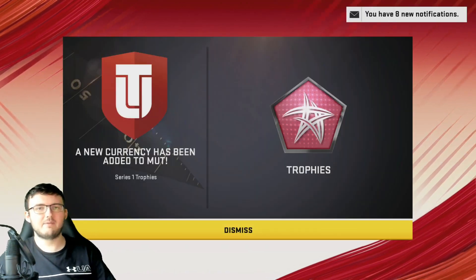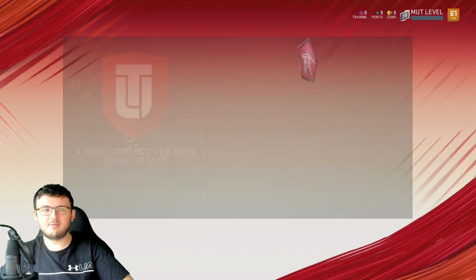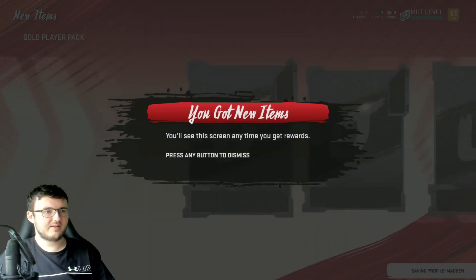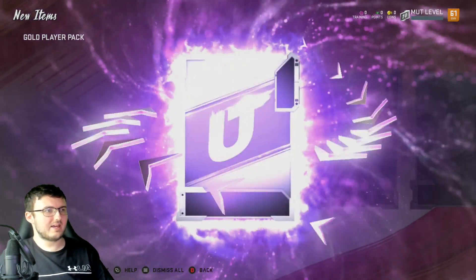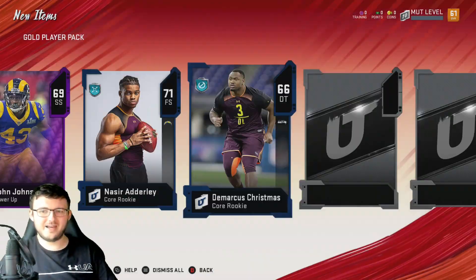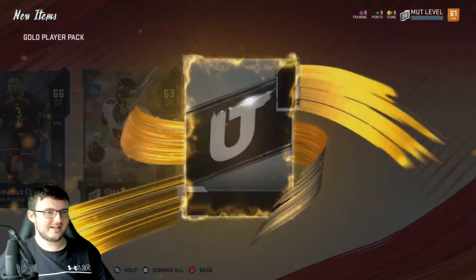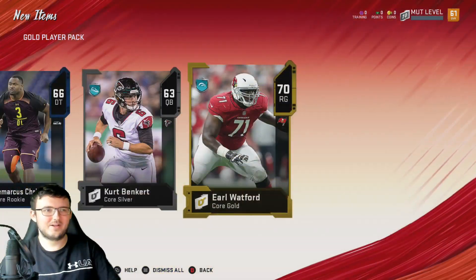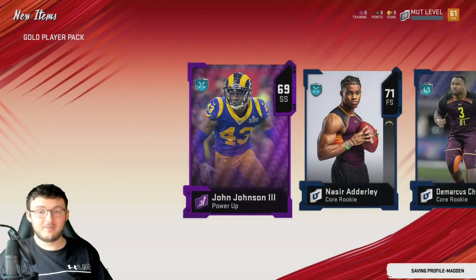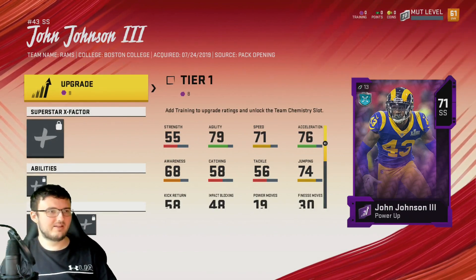Right here we have Level 10 starting off right away. Currency hasn't been added to MUT yet — Series 1 trophy. So obviously you guys already know that. We have the trophy system, and it looks like we got a gold player pack which is going to give us some really cool animations. These animations are actually beautiful. Now by this time next year we're not going to even care about these animations, but for right now they're absolutely beautiful.